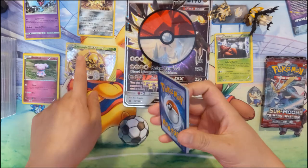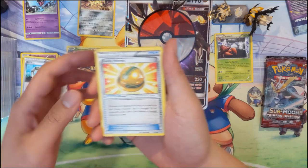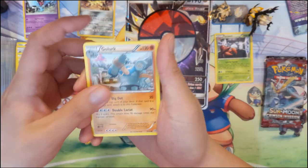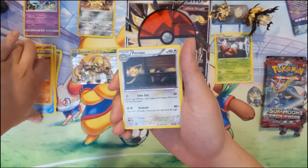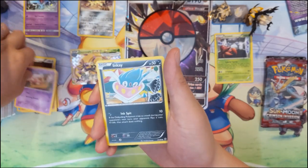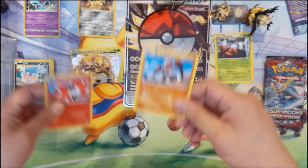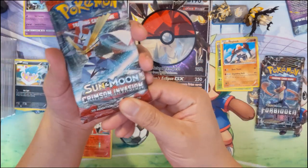Next pack — we got an Eco Arm, Lucky Helmet, Aerodactyl, Relicanth. One cool thing about opening older sets is they have species that Sun and Moon seems to completely exclude. So we have a Volcarona reverse and a Regirock for the rare. Nothing great, but interesting to see the older species.